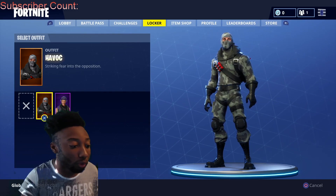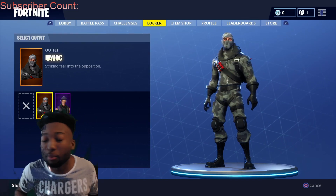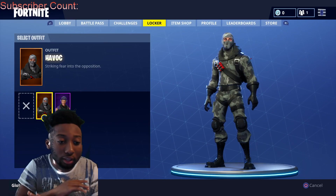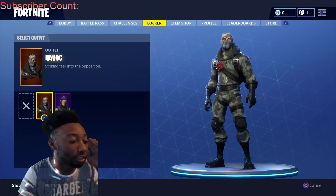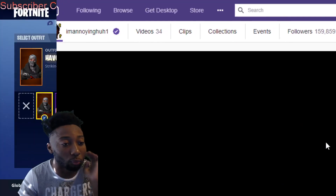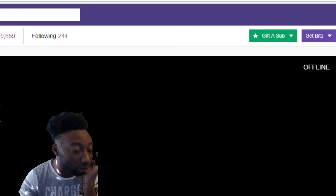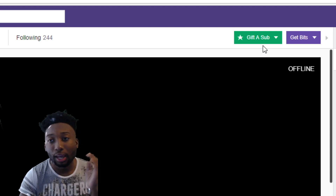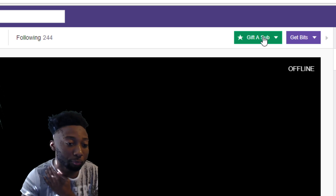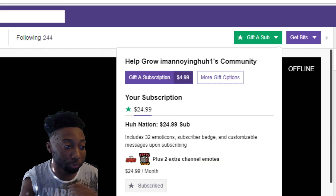Keep in mind, Twitch Prime also comes with a free subscription to any channel on Twitch. Some people sub to Myth, some sub to Ninja — Ninja is hot right now. But if any of you want to do me a big favor, just subscribe to my channel. The stream name is twitch.tv/imannoyinghuh1 — it will be in the description. Just click the purple subscribe button and click 'Subscribe with Twitch Prime' — it should be 100% free.